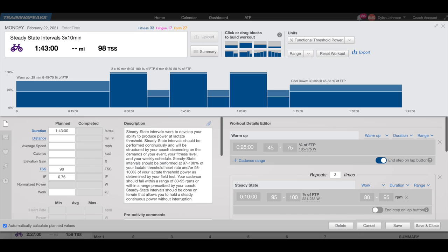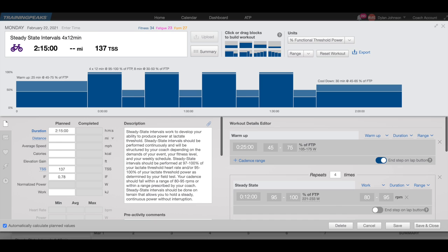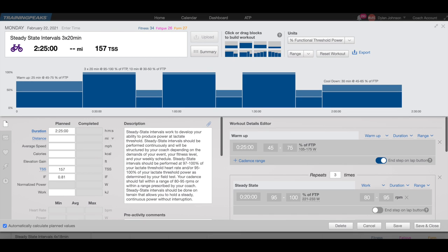For example, let's take a day when we're working on power at lactate threshold — intervals done around 95 to 100% of FTP. Generally during these days, you're looking to get in 30 minutes to an hour of intense work. The fitter you are, the closer you want to get to that full hour. Typically you might divide this into three by 10 minutes, four by 12 minutes, or three by 20 minutes, with rest periods roughly half as long as the interval period. For this workout, you're going to want to split it up and do part of the workout at the beginning of the ride and part at the end.